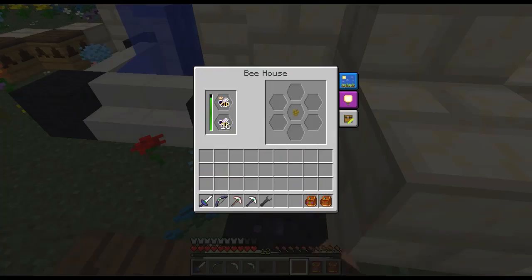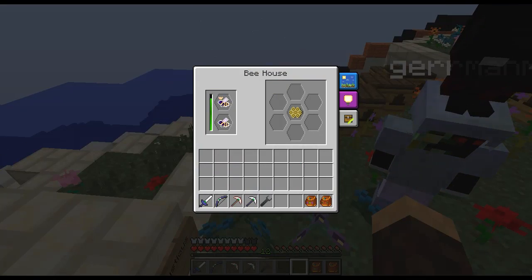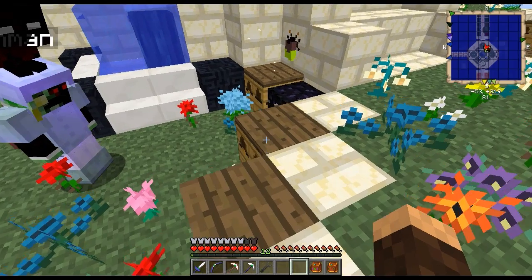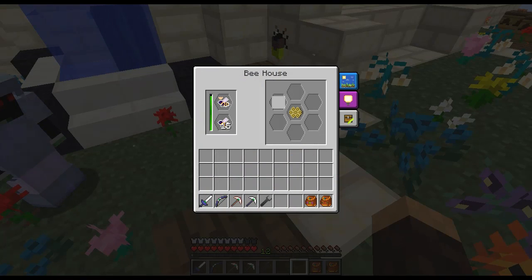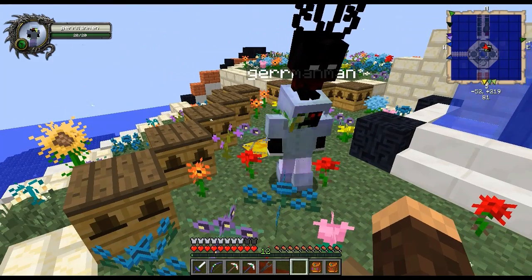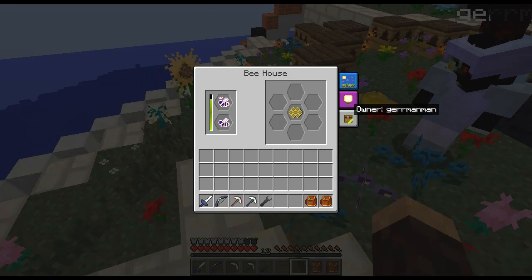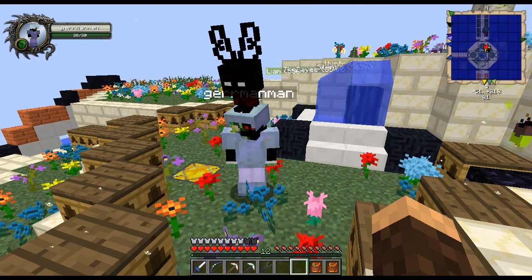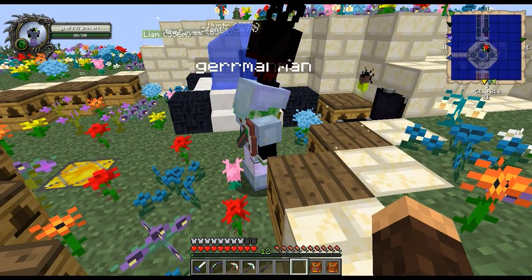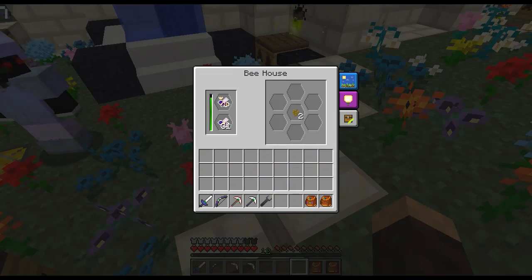I see you have bee houses everywhere. These are bee houses — they're a newer edition. They're kind of like the old bee houses that used to exist except they're not as OP, but they don't require frames. I tested it out — I did half regular apiaries and half bee houses just to see the production rate, and they pretty much equaled the same. You get the same output as an apiary with the best frames — the proven frames you get from villagers — just from a bee house with no frames. So we switched.